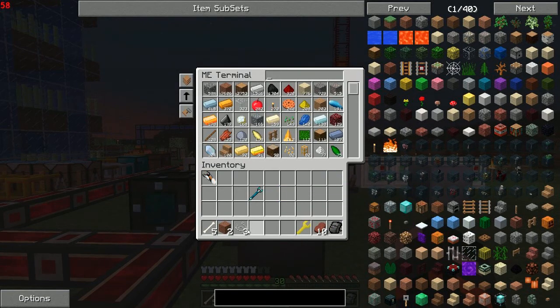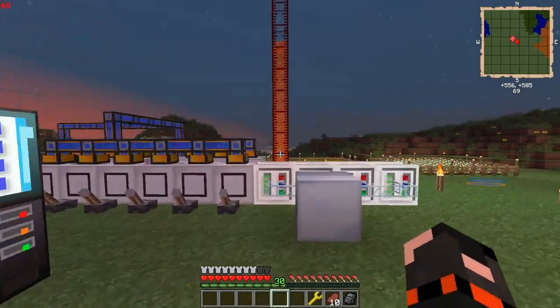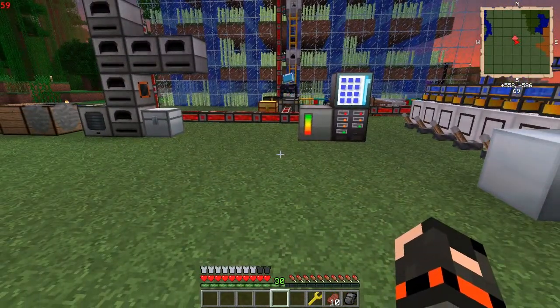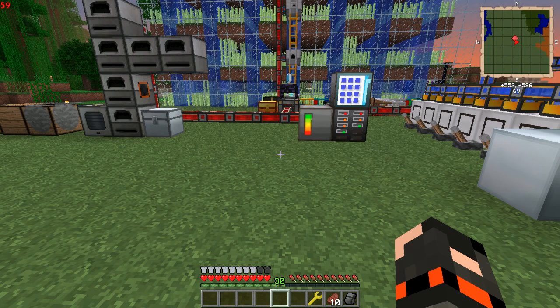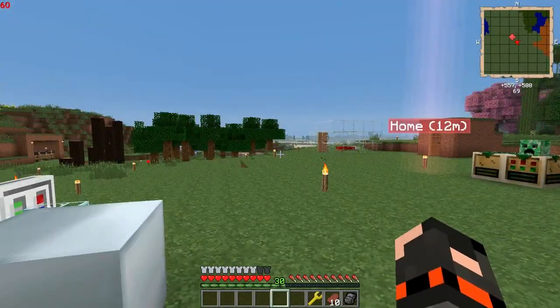Let's put all this stuff away and get started with the crafting from Applied Energistics. To do that, we first need to decide how big we want to make it — the bigger, the faster it can craft and the more patterns we can put in. I'm thinking the minimum is three by three, but that's way too small. I'm thinking we might go with four height by eight, which is massive.